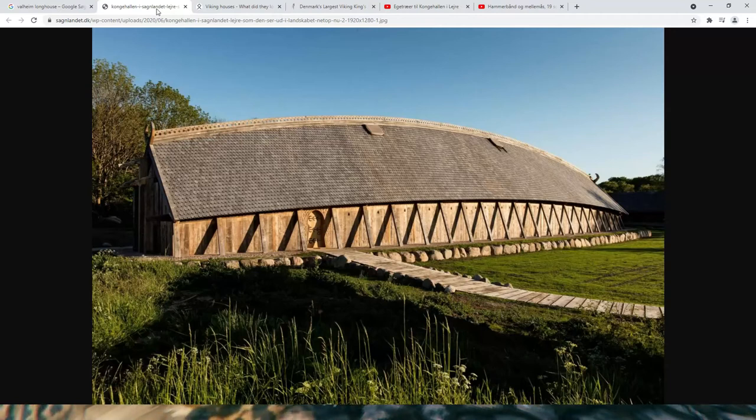This is the King Hall, Langhus — longhouse — in Leire, in Denmark. It is built after archaeological finds from a house that's around year 700. It's 60 meters long and 10 meters high where it's the highest.